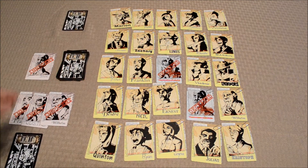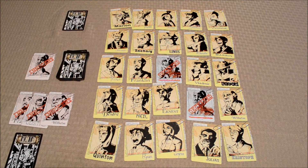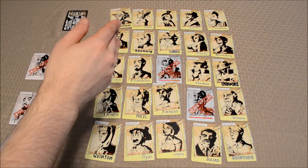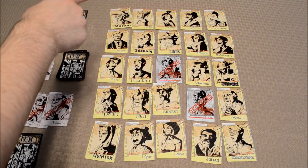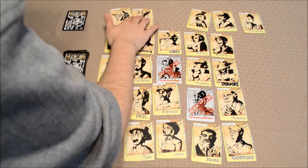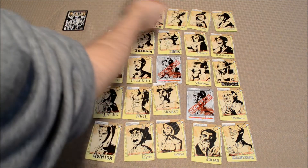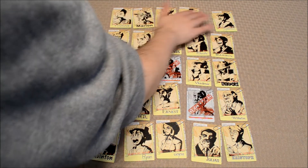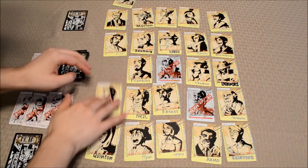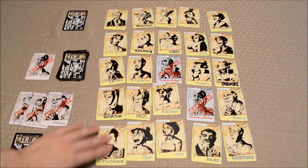The third action the killer can perform is shifting rows. All that involves is taking a column or a row and shifting it to the side. So if the killer wanted to move the top row to the right, all of those cards shift over, and the card that falls off as a result is simply brought over to the other side. If you wanted to shift a column, it's the same thing — you shift up, the cards move up, and the card that fell off the top is simply brought down.